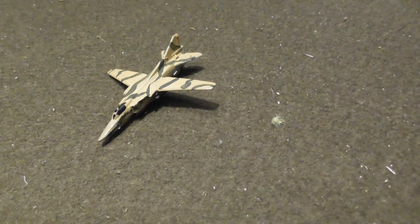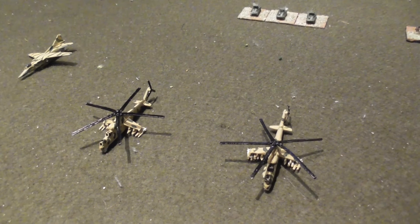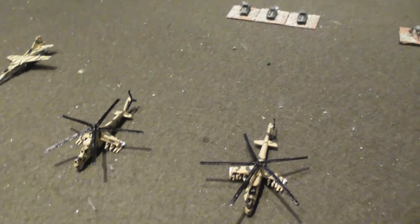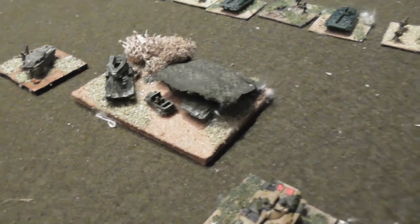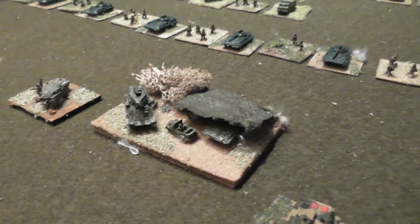Next up is my Flogger. Again I haven't drilled the underneath — I do need to remember to do that. I think the Flogger is a GHQ model and possibly the Hind gunships are as well; if not they're H&R. Moving across to the first of our units, we have my BMP command with a command variant hiding under the cam netting and a recovery vehicle moving past.